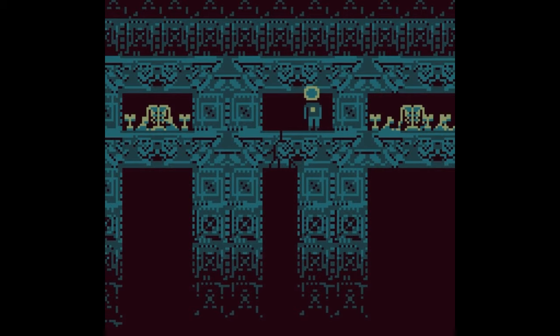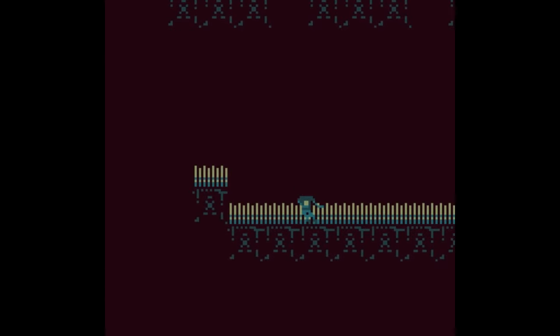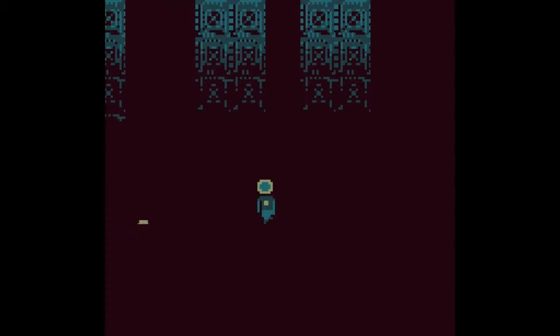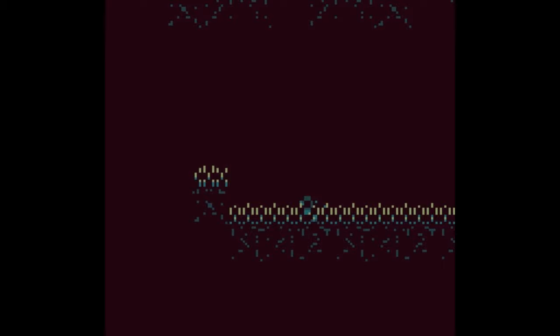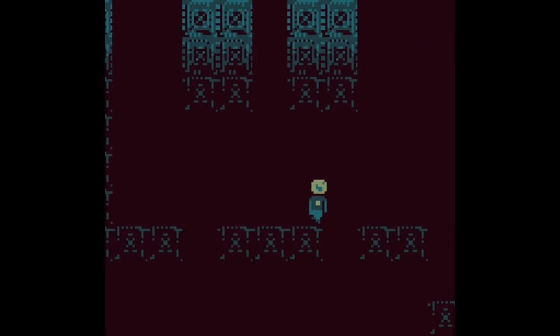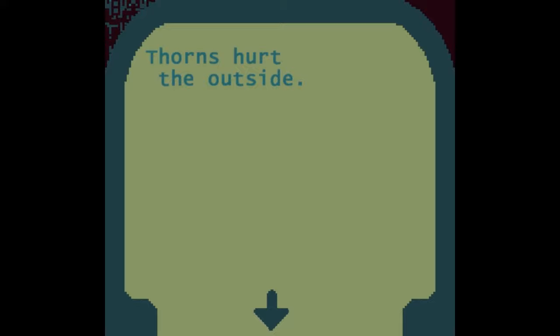We're playing Faceless. The instructions just say open locks. It wants me to use my controller though — it was plugged in. I just lost my face. So there's some stuff there that we can't quite see and it was just luck we got over the first time, and now we're just failing. Thorns hurt on the outside.